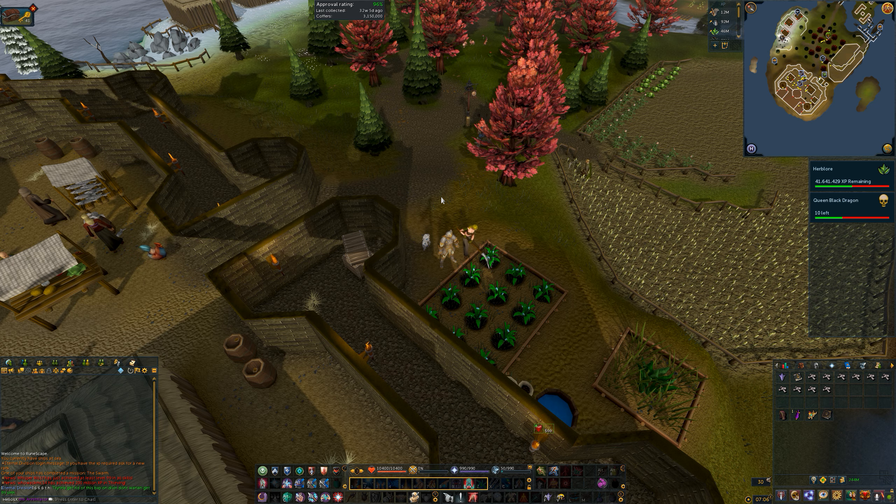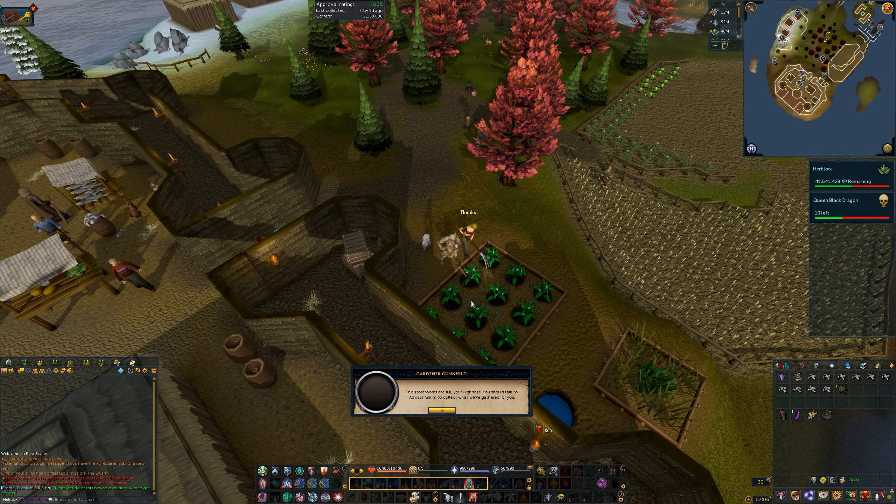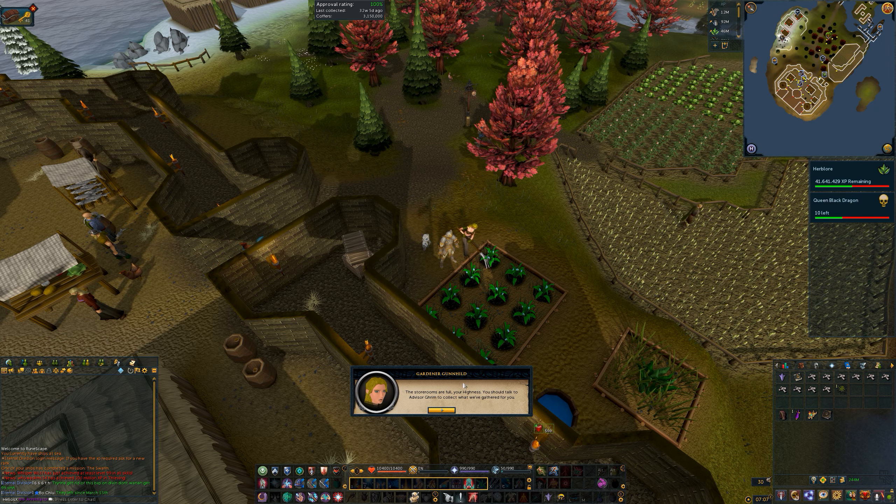Once the store rooms are full you'll get this message when attempting to increase your approval rating. The chosen subject will tell you that the store rooms are full and that you should go to Advisor Grimm to collect all of your resources.